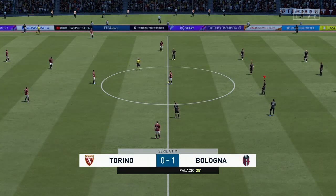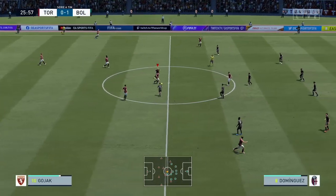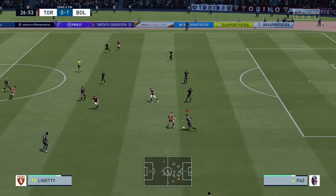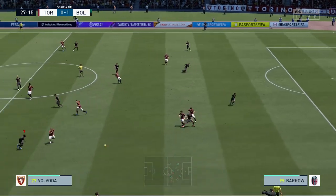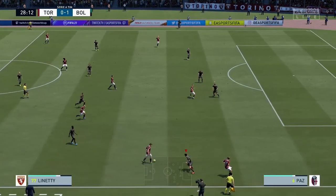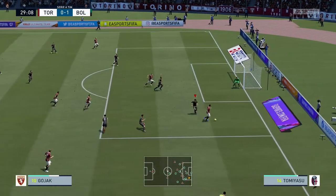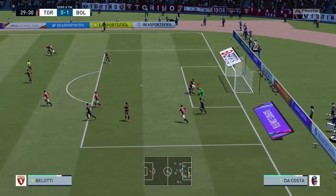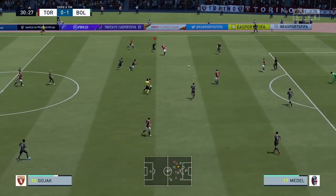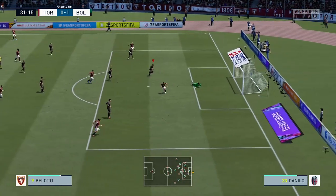The opening goal of the game then — Rete del Bologna, con il numero 24, Rodrigo Palacio. Musa Barro wins back possession and this could level it, but the goalkeeper makes a mistake. Will there be a price to pay? They might be able to get in now.